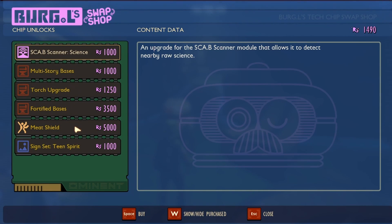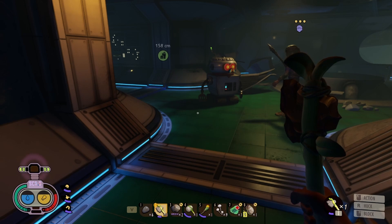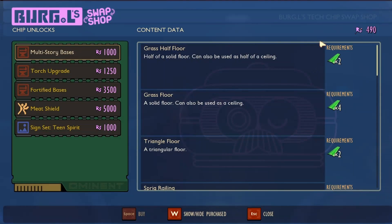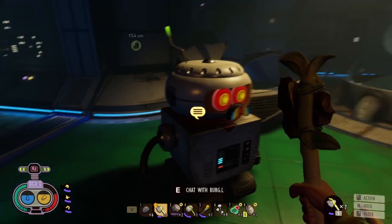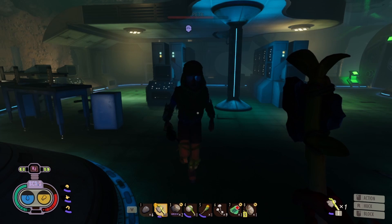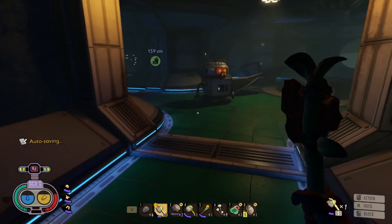So you bought something — I'm just looking at it. Meat shield, signs, set in spirit, fortified bases, torch upgrade, and multi-story bases. We definitely want fortified bases and multi-story bases at some point. We share the science stuff — now I only have 490. So whatever you bought, I would get access to as well, because I have the scab scanner now with raw science shown at the top.